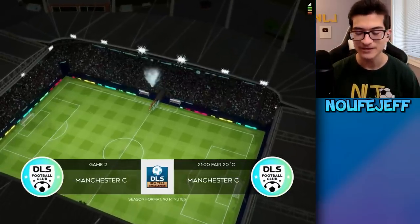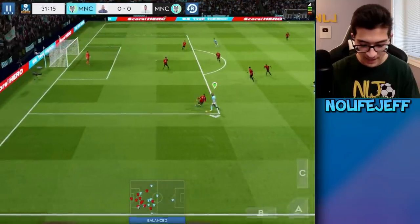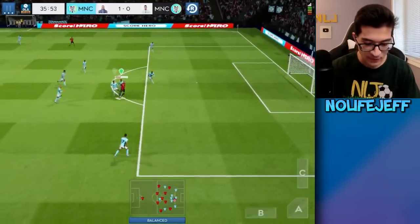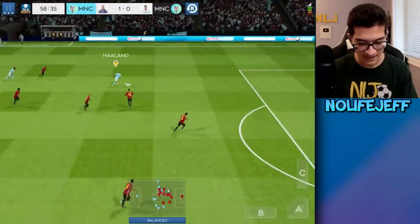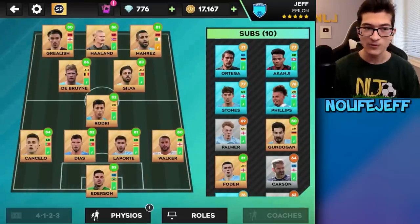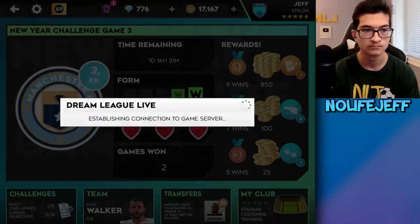We got ourselves a match against Manchester City — I feel like this one might be a little harder. A nice pass from Grealish to Haaland, almost getting a penalty. I tried to smack it in with Haaland and it worked — then Ederson saved it. No team boost yet since we haven't reached our second win. After getting a penalty, Haaland buried it. We won our second game, but not without some sacrifice — Mahrez was already on orange stamina. I decided to swap Mahrez to defensive mid to save him stamina for the rest of the event.